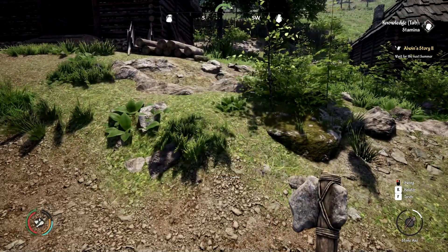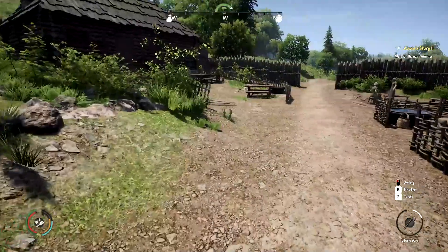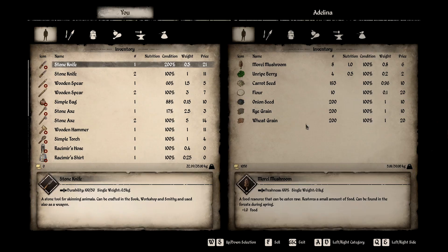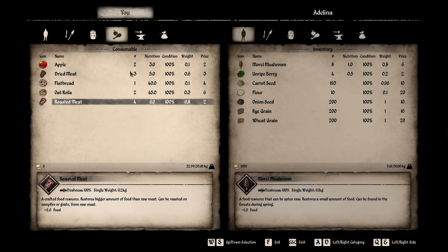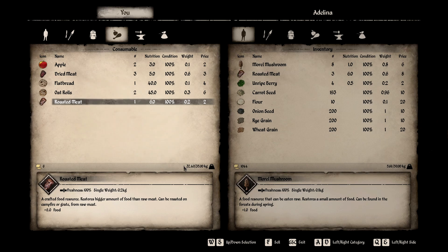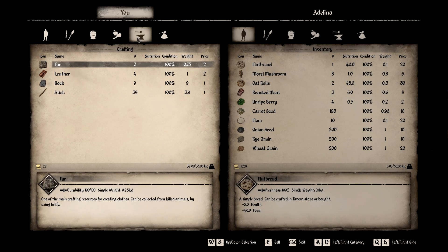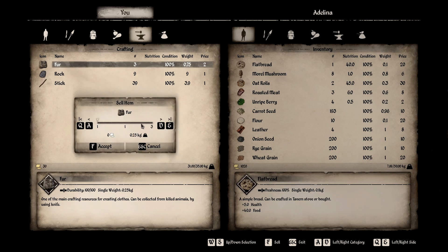Now let's look at our inventory — how's our food? We have a decent amount of food. I think what we need to do is sell some to start building up our gold. Show me your wares — our food items. Dried meat is three coins, so we'll sell three of them to start working on that. We have no money. The flatbread can go, oat rolls as well. We'll hold on to the apples for thirst. Leather — sure, have it. We have some at home, and for fur we can always kill more animals.